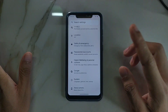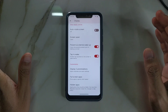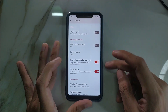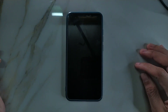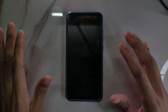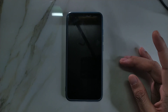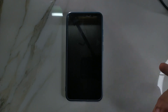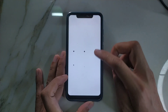Another issue: double tap to wake is enabled in Display settings, but if I turn off the screen and double tap, it doesn't work. I got this same problem in the previous Android 13 ROM as well. In Android 11 with Dot OS I did not have that problem, but in this ROM it is still there. Maybe in future official ROMs this issue will be fixed.